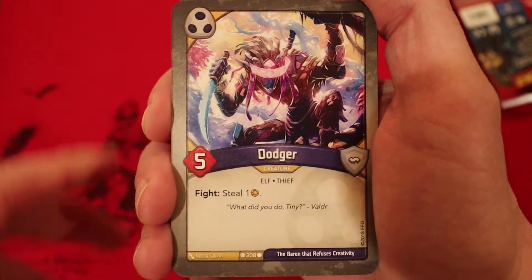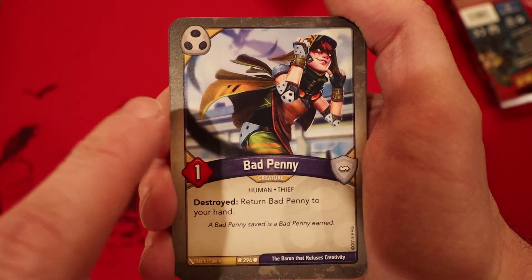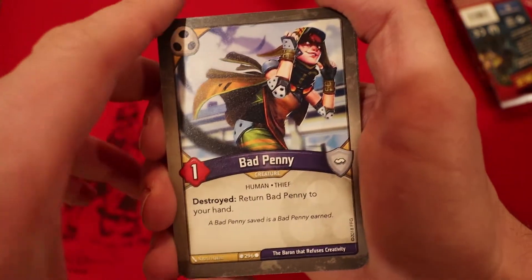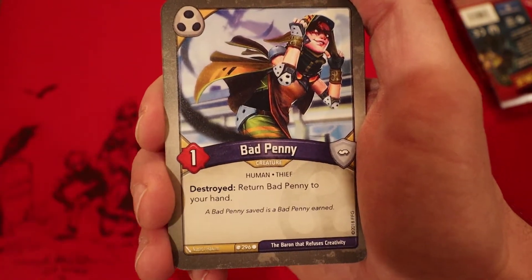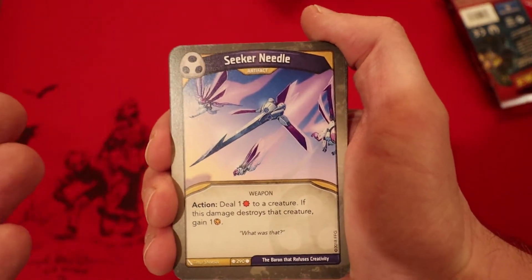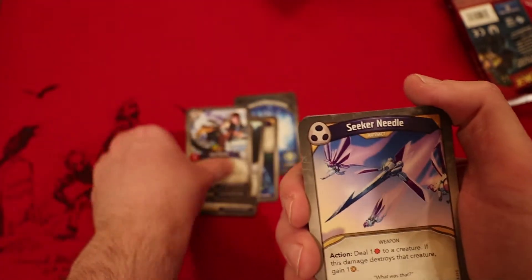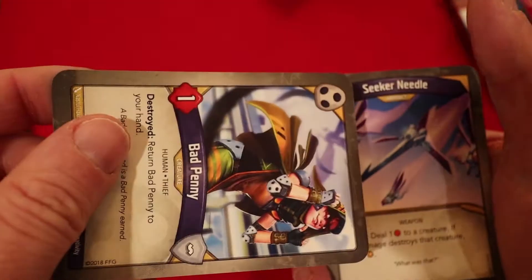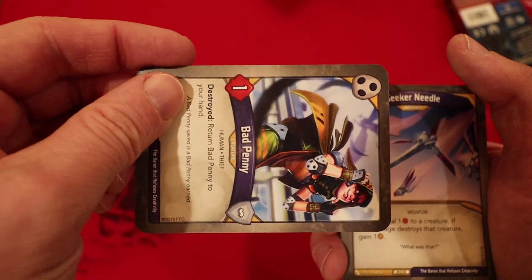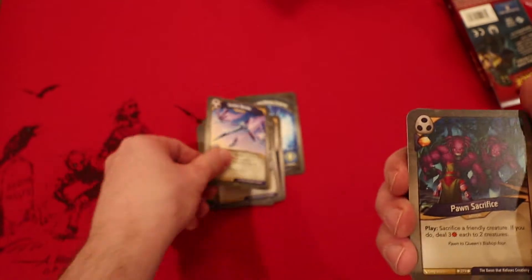Dodger: 5 Amber, whenever he fights you get to steal an Amber. Bad Penny: this is actually really good if you get that Artifact Seeker where you can do 1 damage to a creature and get an Amber — because you can play it, do the damage, then replay it. Awesome card. It's 1 power and whenever it's destroyed, you return it to your hand. And what do you know — Seeker Needle, perfect, just what I was talking about. An Artifact deals 1 damage, but destroys it, you gain 1. So play it, kill it, return it to your hand, replay it. Next turn Reap with it, kill it, return it to your hand, replay it. Nice little Amber generation there.